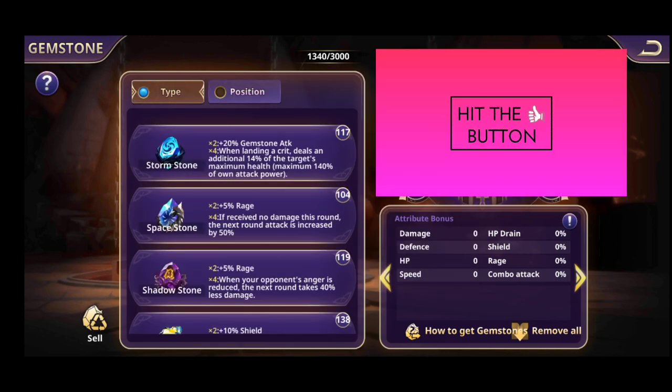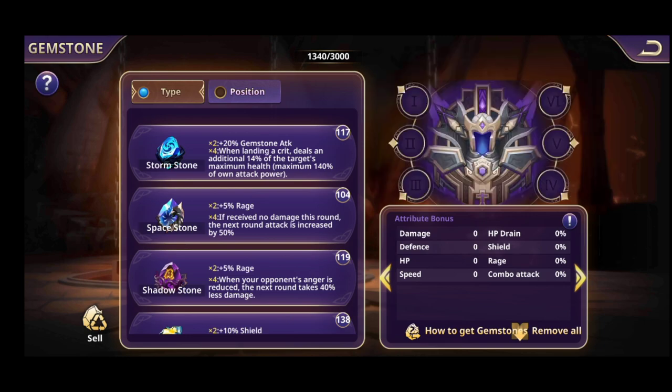Depending on the set you want to put on your specific hero, here are your options. You want to have at least one set, but you can go for two sets. If you have two pieces of a specific type of gemstones, you get a specific bonus. If you have four gemstones of a specific type, you get an additional bonus.